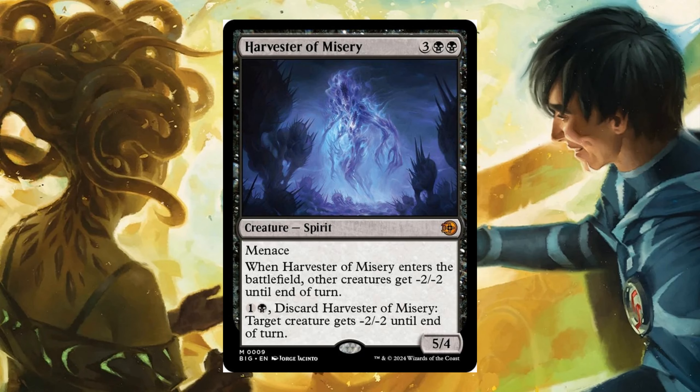Harvester of Misery — 3 and 2 black, 5/4 with menace. Enters the battlefield: other creatures get -2/-2 until end of turn. For 1 and 1 black, discard it: target creature gets -2/-2 until end of turn.